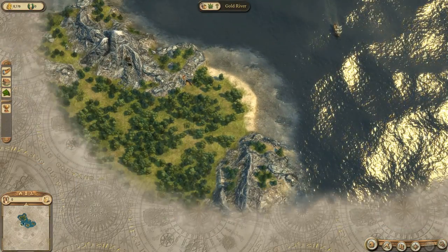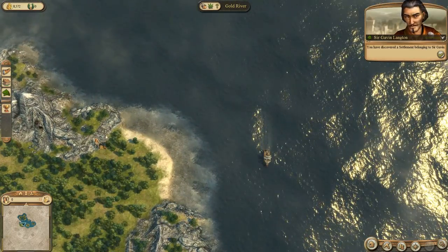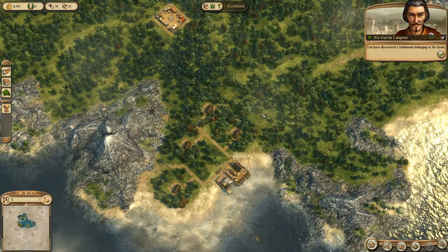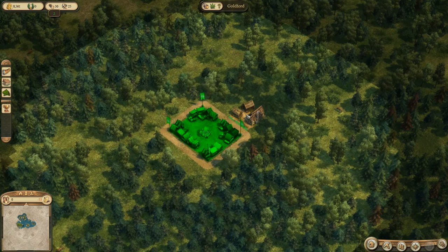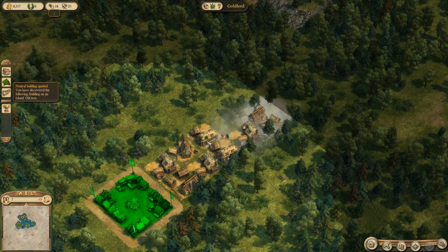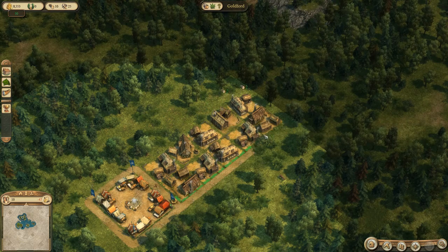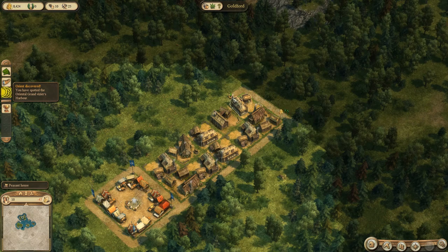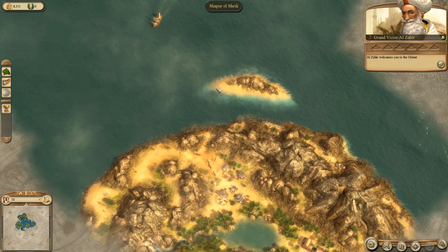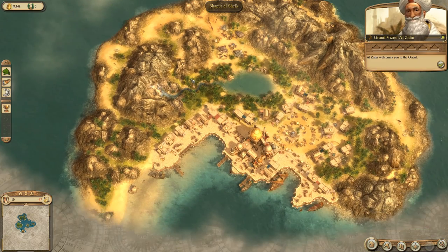Another player settled over here — Gold River, belonging to Sir Gavin Langton. I think he's a medium difficulty character, so that's what I expected. Then we get a contact from the Orient: the golden roots of the Orient are glittering on the horizon. I am Al Zahir — this is our contact, the Grand Vizier. This is a very major part of the game — we have reached the Orient.